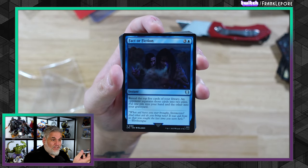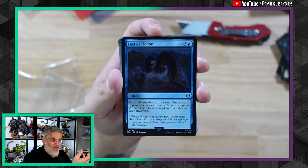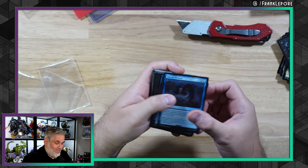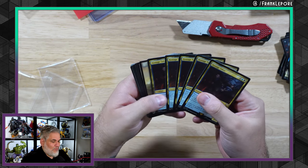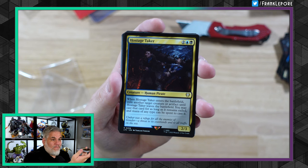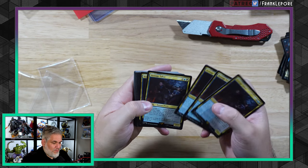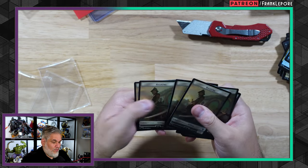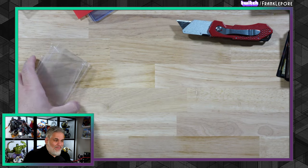I did the same thing for Fact or Fiction. And then five Hostage Takers — one for the cube, and then four for just in case. These just look cool. I really love the borders on the Universes Beyond cards because they really pop. And then I got 16 halflings — because we got Farmer Cotton over here, so we need halflings for Farmer Cotton, you know?